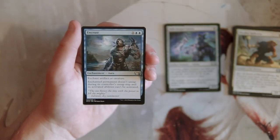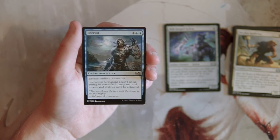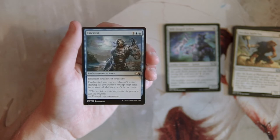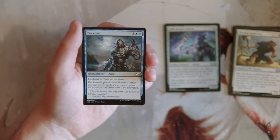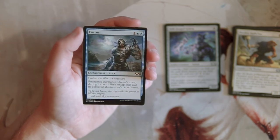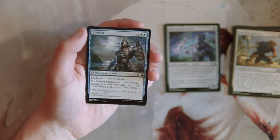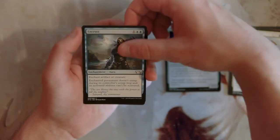Encrust is an enchantment for one and two blue. It can enchant artifacts or creatures — the permanent does not untap during its controller's untap step and its activated abilities can't be activated. Worth noting: this does not tap the creature or artifact right away, so it's not quite as good as some other cards with this effect, but it's basically removal. I like this card quite a lot, though I'm not 100% sure it beats what we've already got. I'll keep it for now.